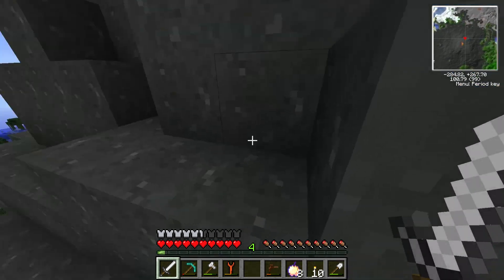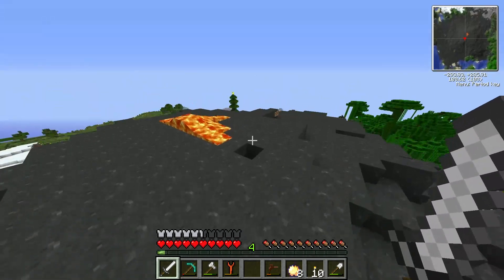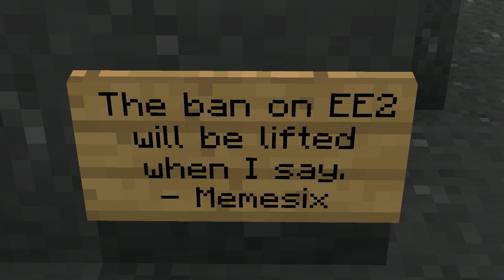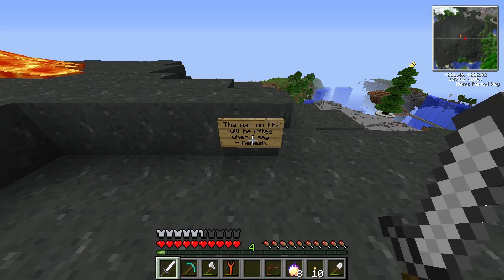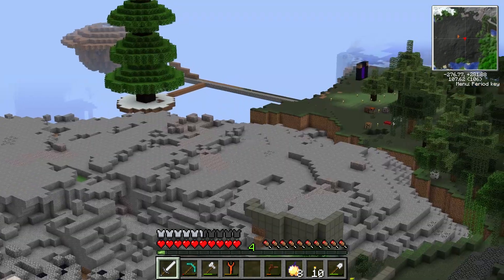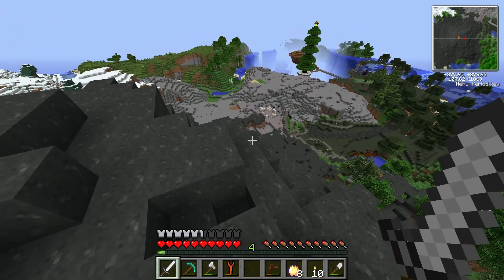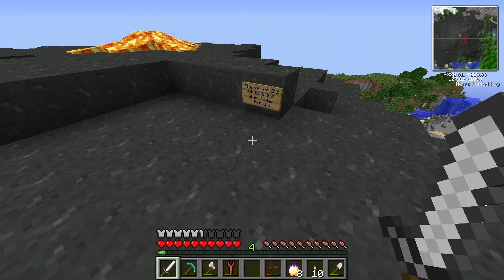There's a sign. 'The ban on EE2 - Equivalent Exchange 2 - will be lifted when I say. Meme 6.' Meme 6 - that's my dude. Wait a second - 'will be lifted when I say.' Is this another clue? There's nothing left of anything his, except for where his nuclear generators were. That's all that's left. We've pretty much done away with everything. Then he gave me that package - the supply drop - which was incredible.